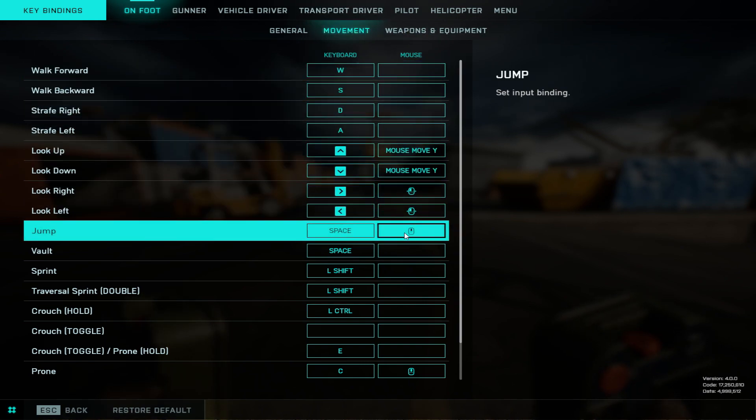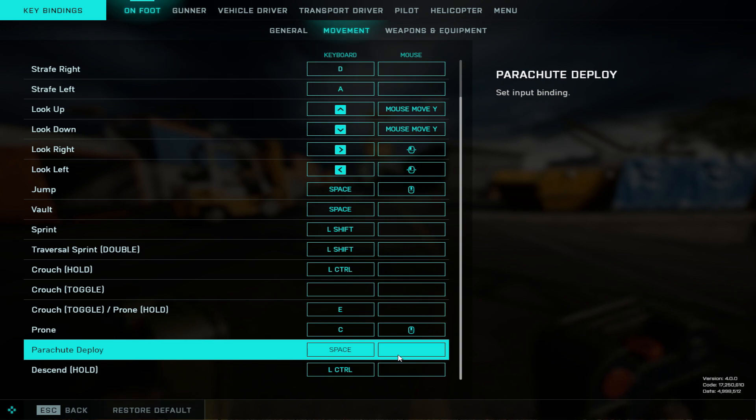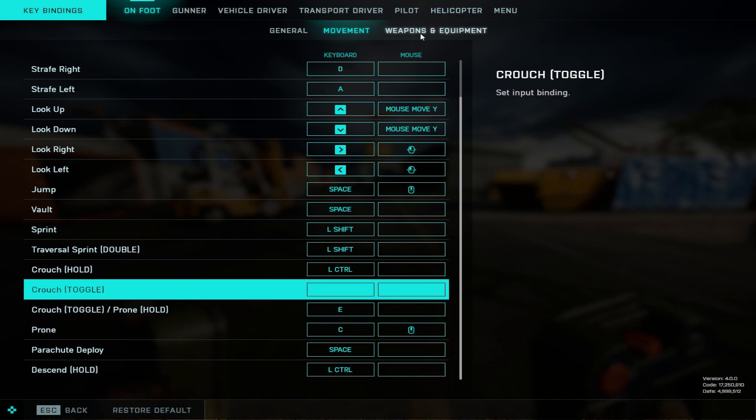Movement is everything standard. My jump is scroll wheel up as an alternate jump, and my prone is scroll wheel down. It's just to do some movement techs like dolphin diving and things like that, so I have those bound that way. I have one other thing bound like this because I was testing something, so don't worry about that.